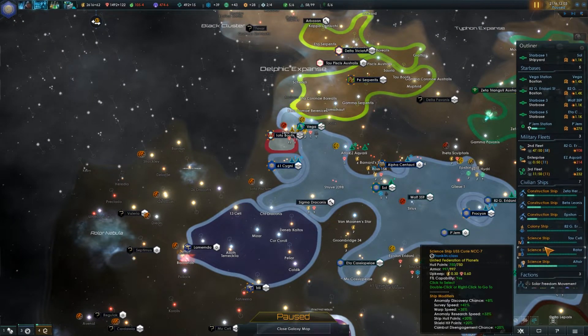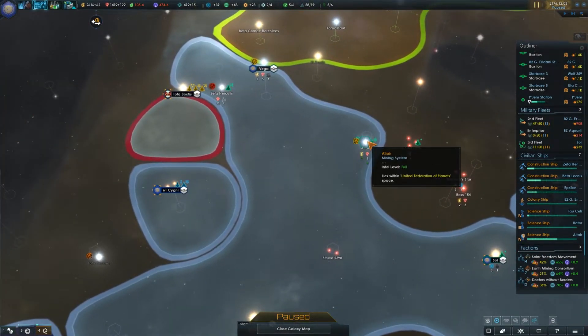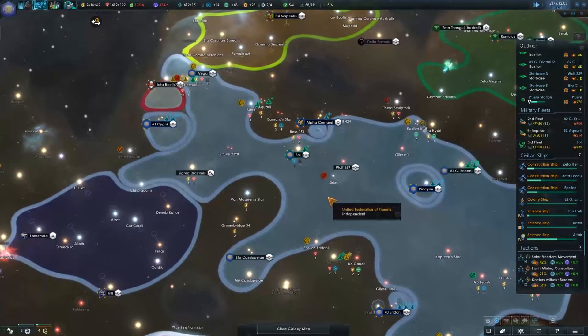Is my one science ship still working on the distress call, or did we already do that one? No, they're working on it right now. Let's find out what it's going to be.